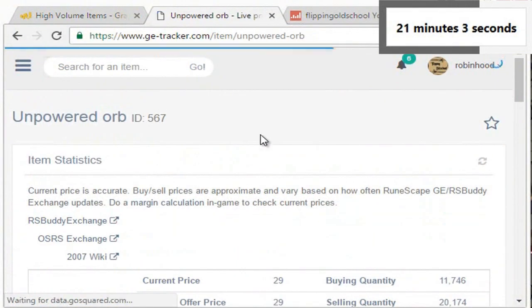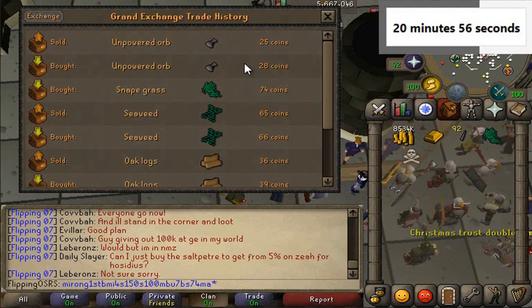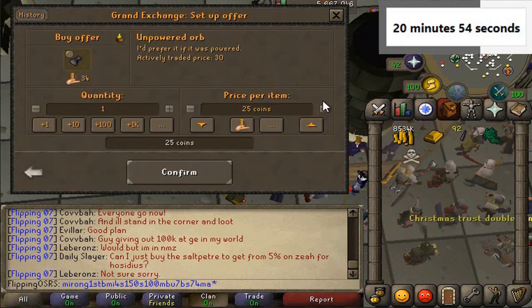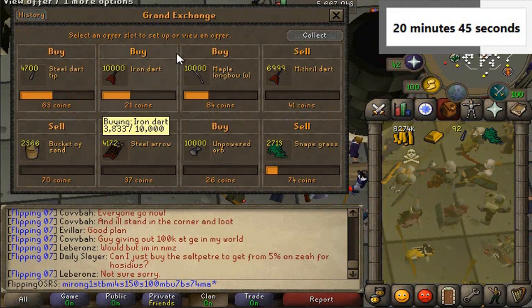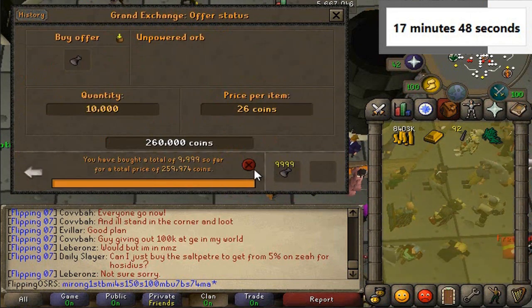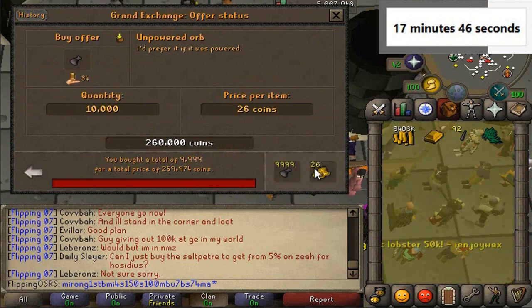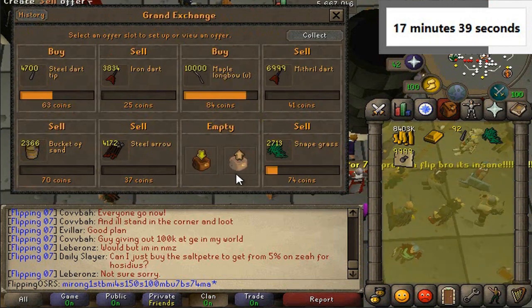The unpowered orb must trade a lot — it seems to have a 5 GP margin. Let's do the unpowered orb. Actually it's a 3 GP margin, messed that up a bit. We'll do 10,000 of those. We bought all the unpowered orbs — that's pretty nice. We're going to pop them in there for 28. That'll be around 20k in profit, not too shabby.